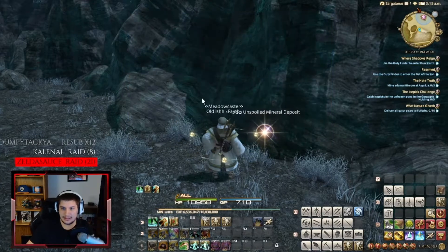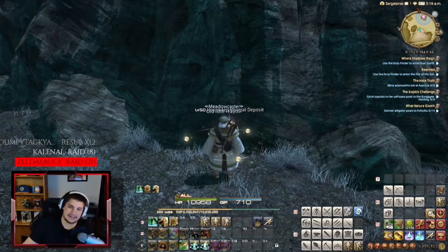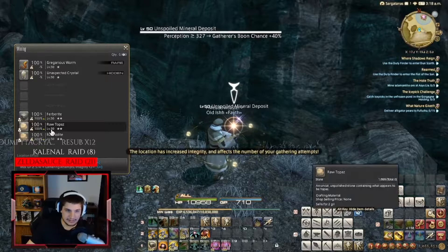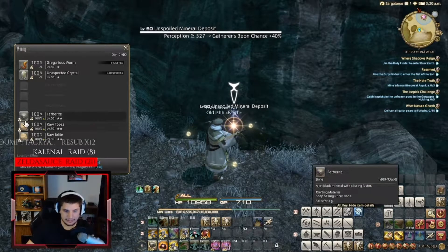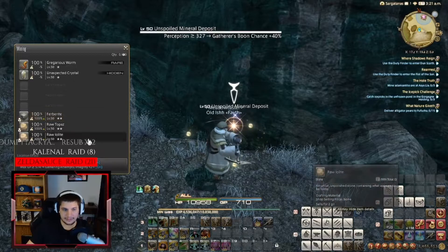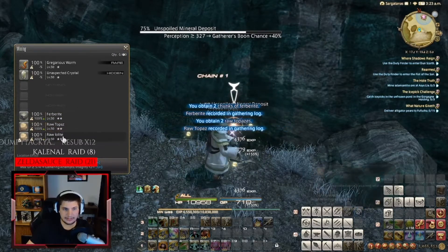It appears at 3 a.m. Eorzea time to 6 a.m., and it should be right here. So Furbright — and we actually have the raw topaz and the raw low light too. I need all three of these for my gathering log.